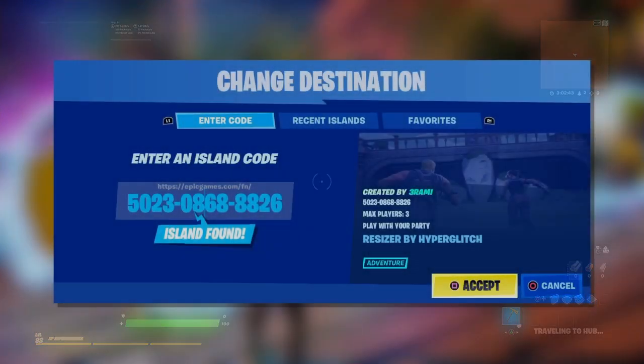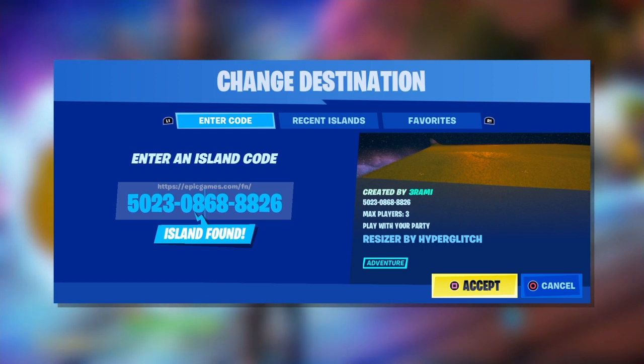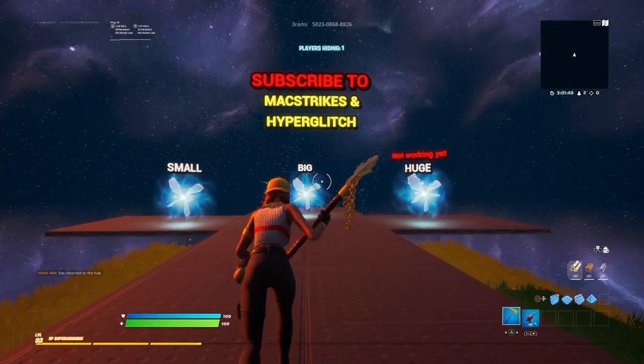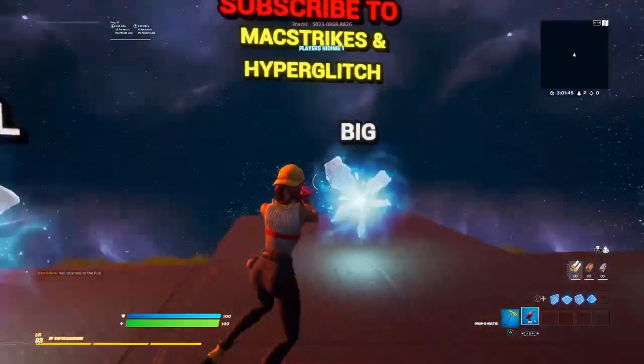Go back to hub and enter this code — it's going to be in the pinned comment and in the description as well. Now that you're in the map and the game has started, you just want to enter in 'small' or 'big'.